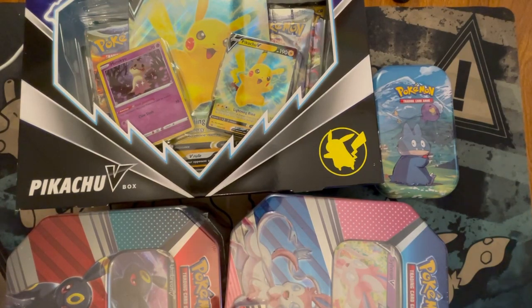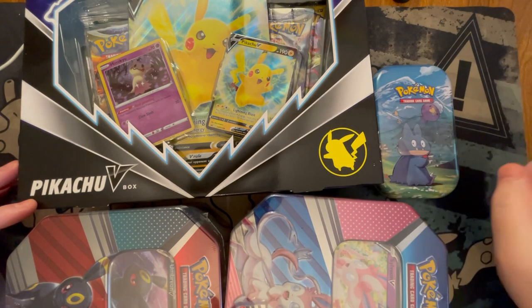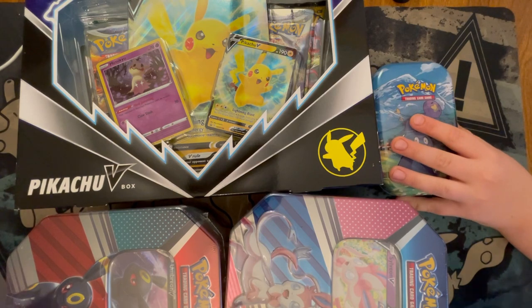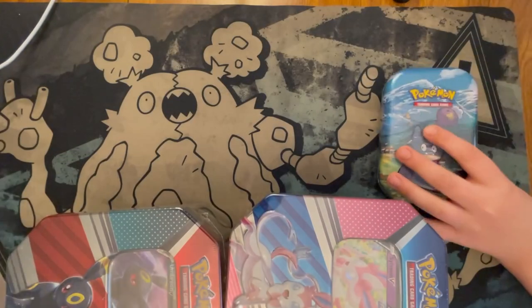Hello everybody, welcome back! We just came back from Walmart — our Walmart restocked. I'm Pokemon Collector Dave here with Clark. We got a Pikachu V box, a Mincino mini-tin, and the Umbreon and Sylveon V-tens, so we have quite a bit to open up. Clark, where do we start? The mini-tin — alright, let's get everything out of the way.